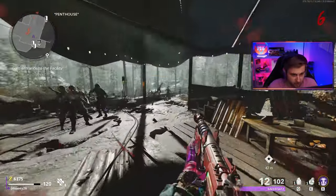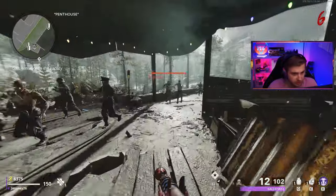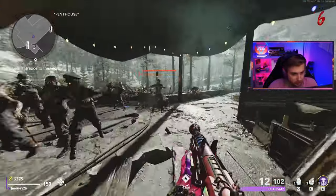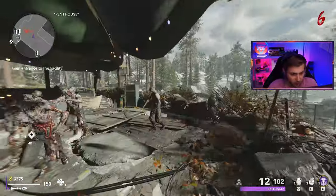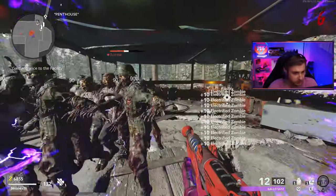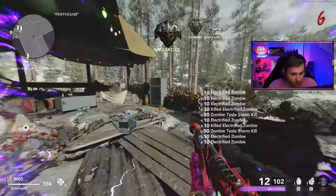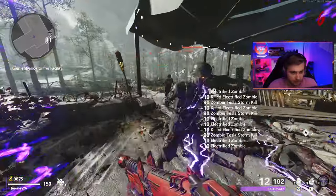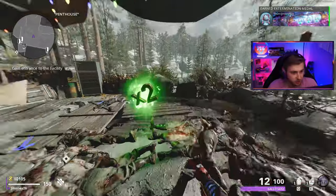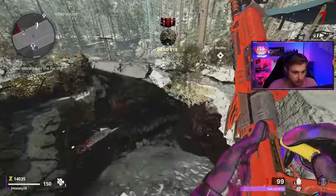We can use a little bit of Tesla Storm here once we get these zombies all lined up. It's been a minute since I've used Tesla Storm, but it's so much better in Cold War than in Modern Warfare Zombies — not only does it work on Elites, but we actually get points for every time we electrocute these zombies. All we gotta do is walk right around them. Easy point farm. Double points shows up right when I'm done doing that. We would have been loaded.